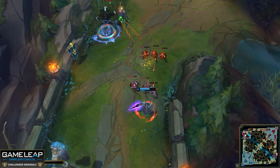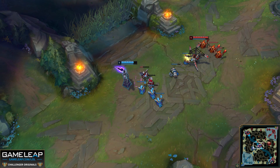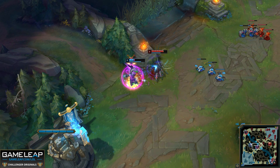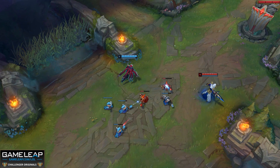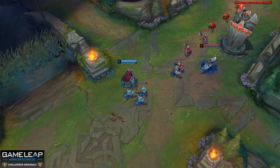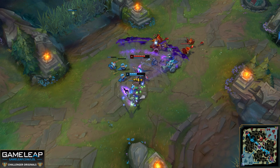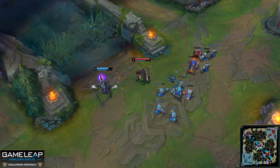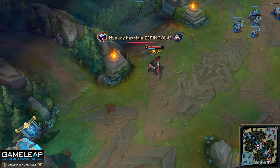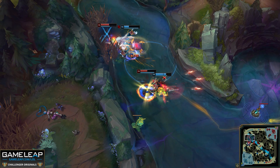From Talon's perspective into Kassadin, he wants to look for an all-in at level two — his strongest power spike — because if Kassadin walks too far up, you can score a kill. Push to hit level two before Kassadin and all-in him if allowed. Past that, crash the wave into his tower to deny a freeze and create your own freeze, zoning him from gold and XP. If Kassadin can't afford a full Seeker's Armguard early, his lane pressure becomes near non-existent. Once you establish enough dominance, roam to other lanes and the jungle to spread your lead across the map.